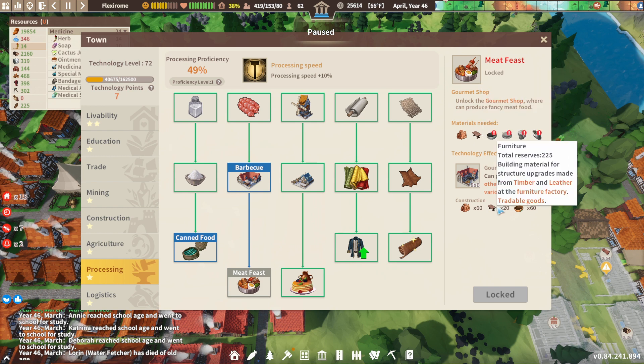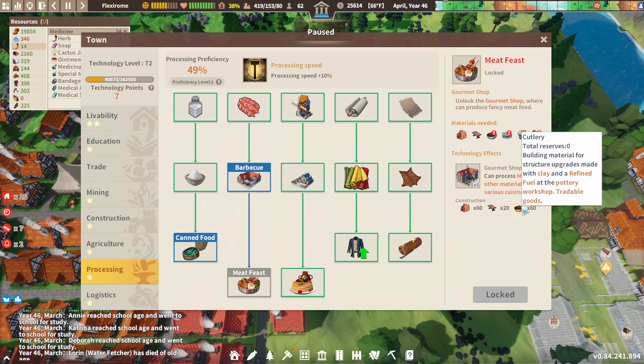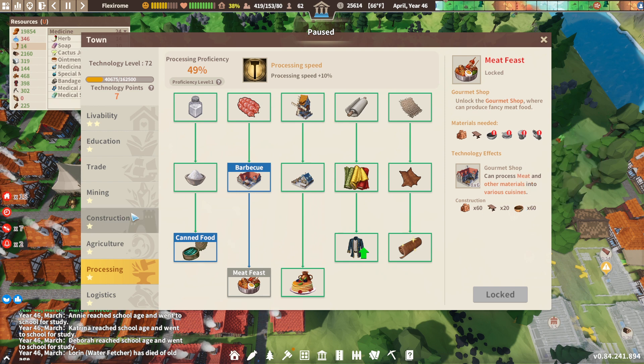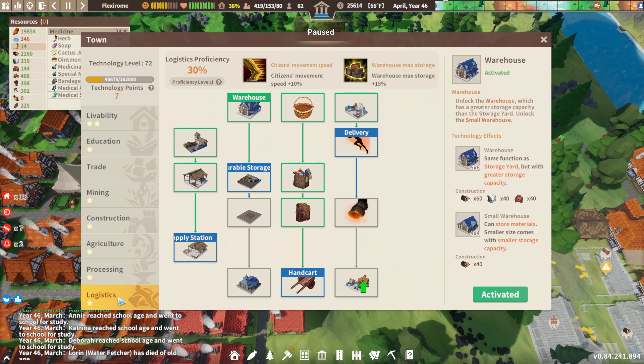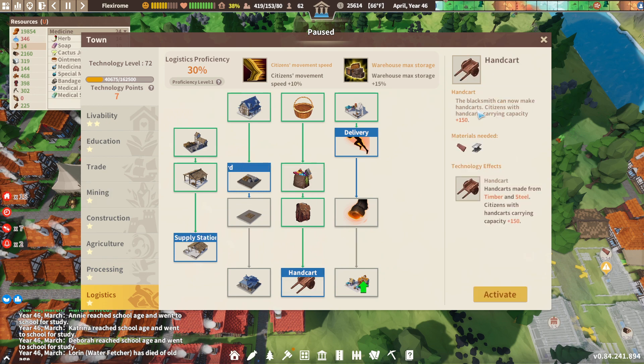Meat and other materials. We've got furniture. Cutlery. Pottery workshop — is that under processing? Not thinking so. This is 50. I'm not worried about that at the moment.